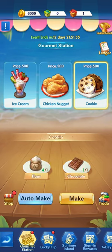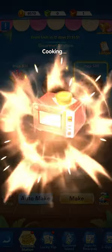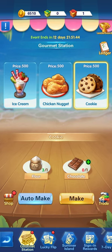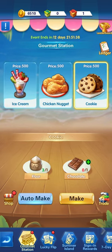That adds another 60 to the 500 that you gain automatically. If you click in the wrong area you won't get the cuisine reward — you'll either get the ordinary result or above it. So 10, 20, and 60 are the additional amounts you can gain.